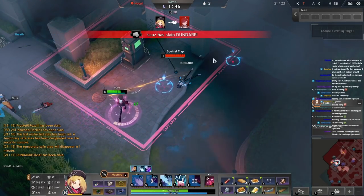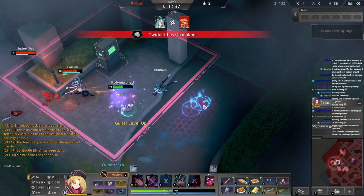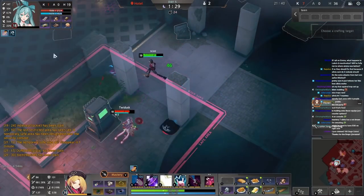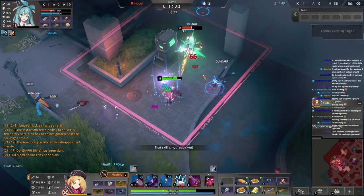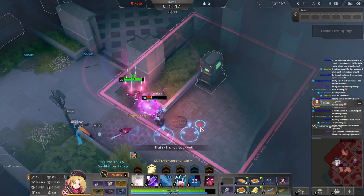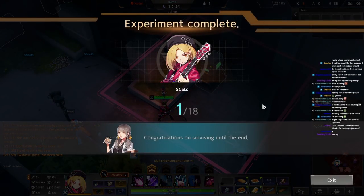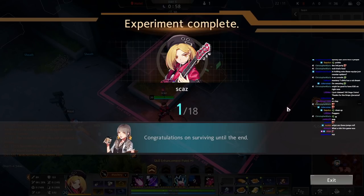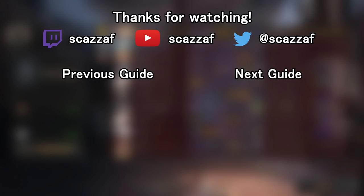I want to wait out the Nadine ult — or I can just kill her. Nadine's dead — let's go! Teen Spirit's actually nuts. I think Satisfaction's still pretty good, but Teen Spirit is just nuts. That extra attack range is huge.